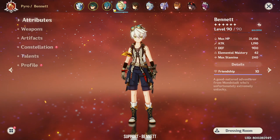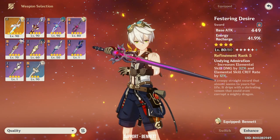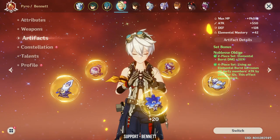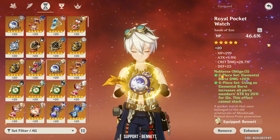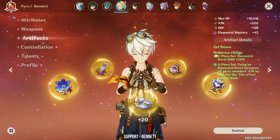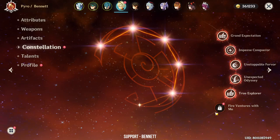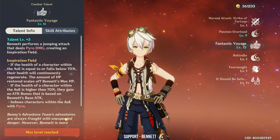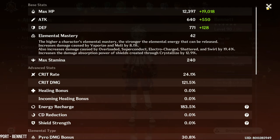Next we have everyone's favorite, Bennett. He's using the Festering Desire, but there are times when I use Aquila Favonia just to boost my base attack. He's using the 4-piece Noblesse set. His stats are mainly just HP percent — I don't really focus on his crit damage and crit rate. He's at Constellation 5 because I don't want to forfeit any physical DPS team. He's the only character I have crowned so far — Level 13 talent.